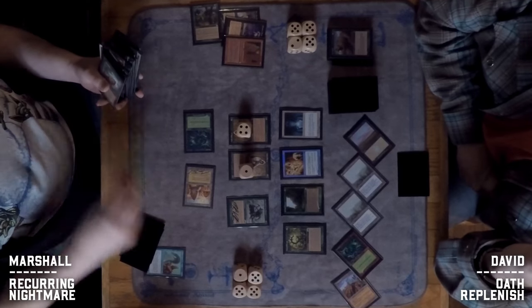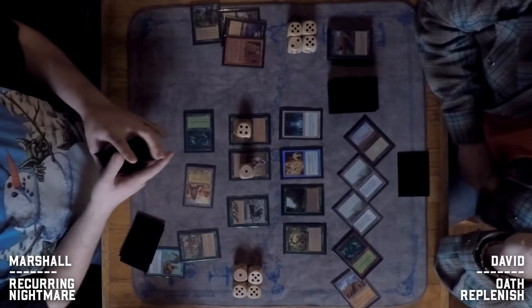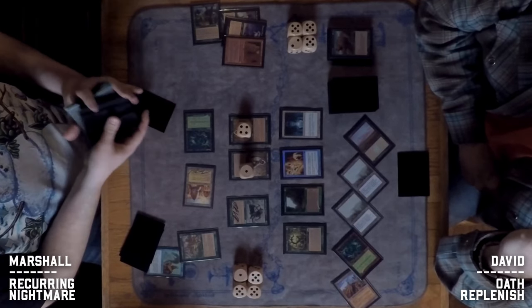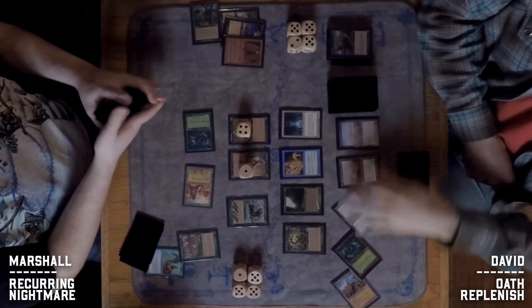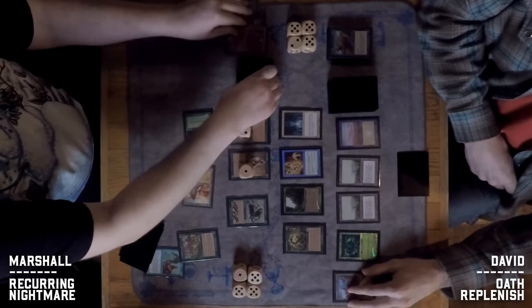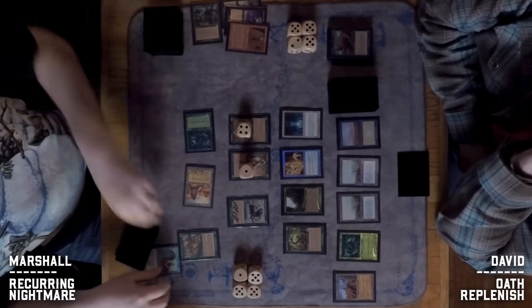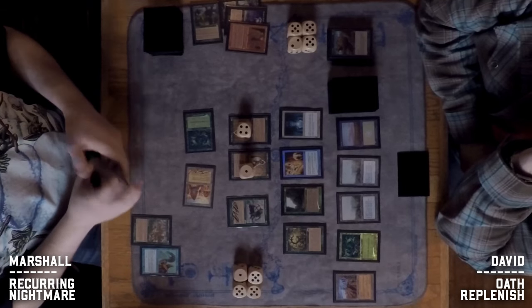Rather than going for the combo with Palinchron, Marshall fetches a way to get more lands, grabbing an Yavimaya Granger — ETB: go get a land, which appears to be a basic land. That makes a lot of sense for stabilizing mana.